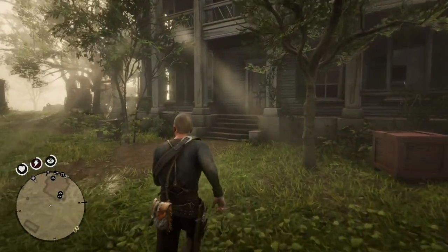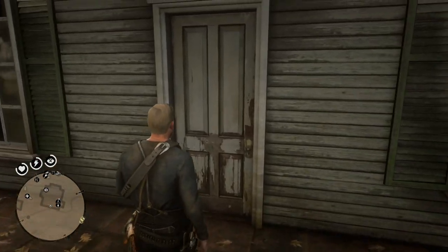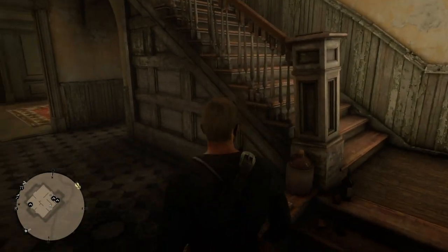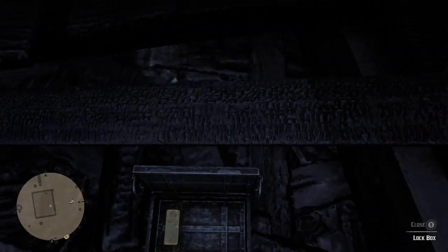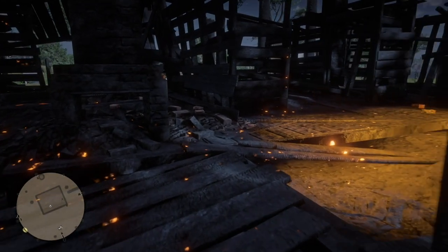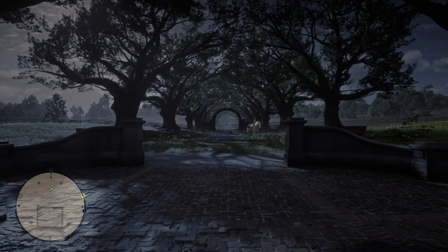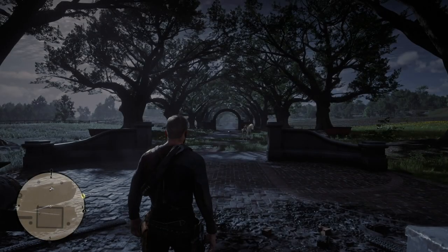My next location is the lock box at Braithwaite Manor — I believe I showed it in a previous video but I'm going to show it again. The lock box is located near Katherine Braithwaite's body, on the opposite side of a wall. Once you open the lock box there's a gold bar worth about five hundred dollars, and you can see Katherine's body through a crack in the wall. You can enter one way or come in the main way and walk around to get to the lock box.